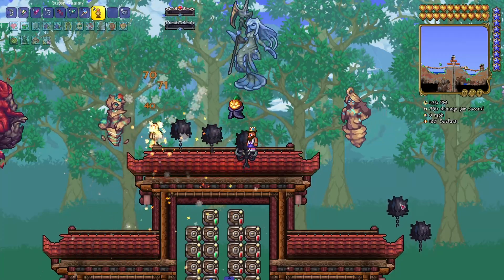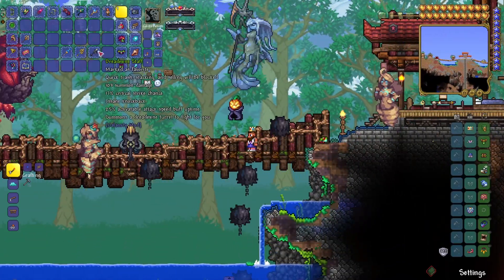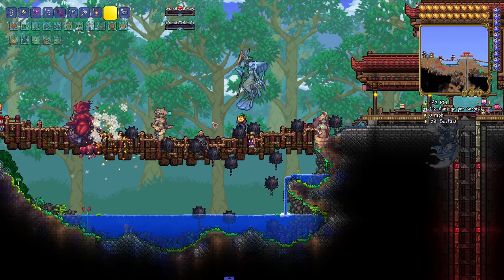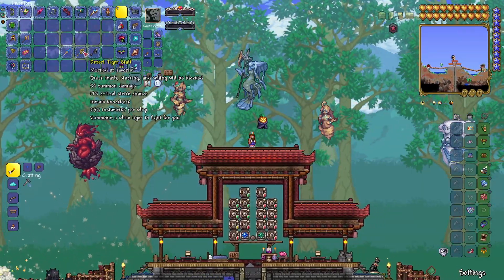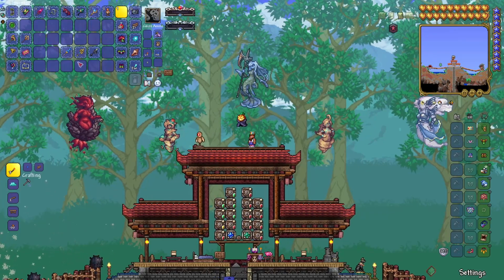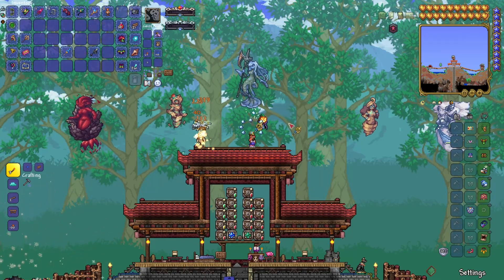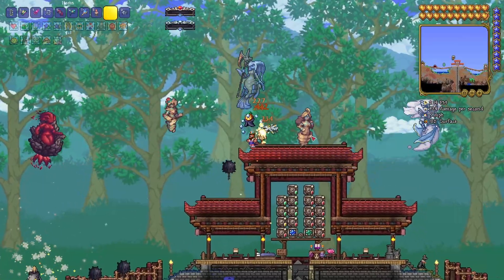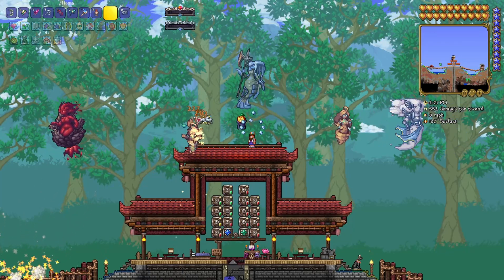It spawns mines on background walls or on tiles. This is kind of a suboptimal place to spawn it, but if I spawn it down here you can see it's spawning a good amount of them and they all seek in and do a lot of damage. That's going to help us a lot in the Golem fight specifically. We also got ourselves the Desert Tiger Staff — a vanilla item you get from the desert chest. You can summon this tiger thing, and the more summons you give it, the stronger it becomes. It's doing around 1,000 damage per second.